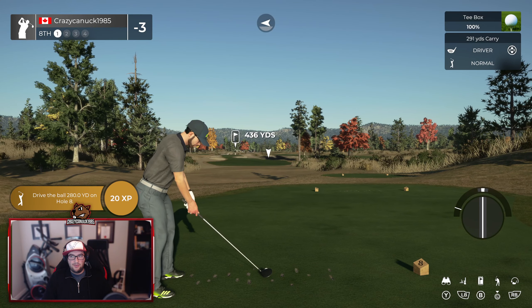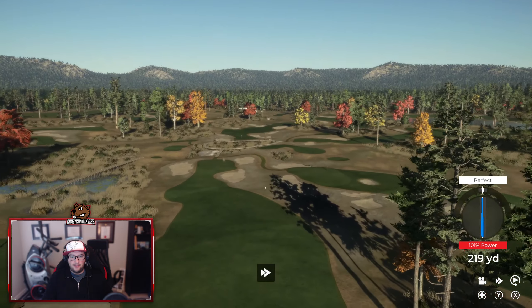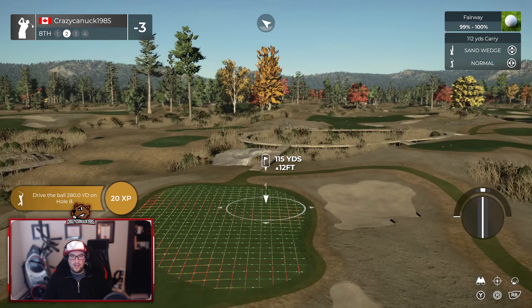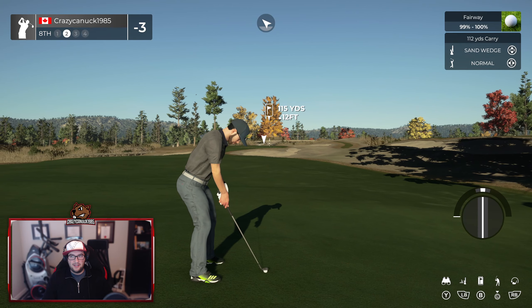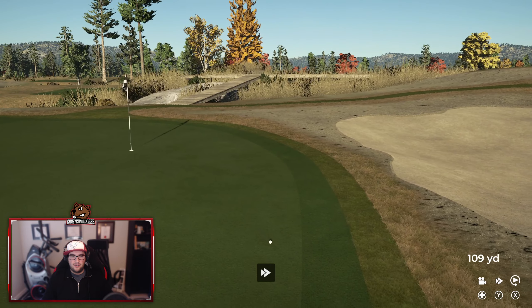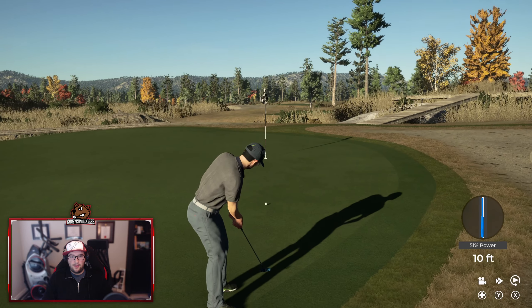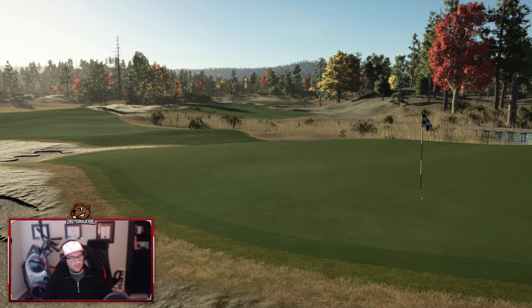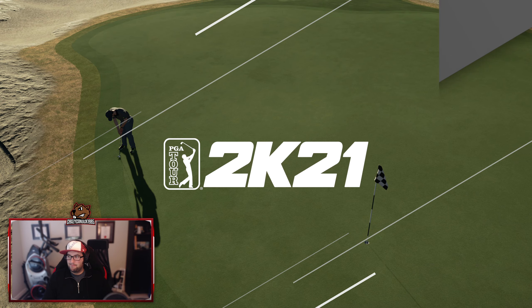Okay. 91. Straight on par 4 here. Finding the fairway nicely. The fairway is sloping left to right, but it's just fine. A little wedge in. Brings us back to this little roundabout with the planks, which is a very cool idea. Almost reminds me of a little wetland area. It's off the green — pretty straight putt, though. We do have it. Looking good. Four birdies through eight.